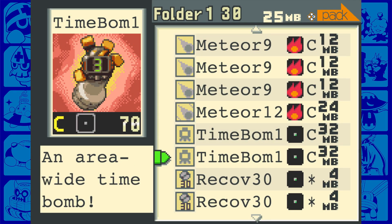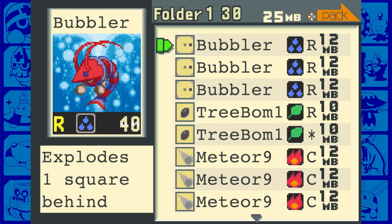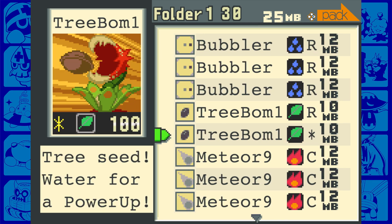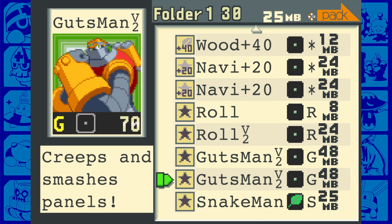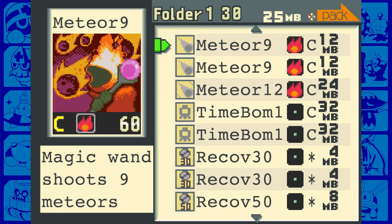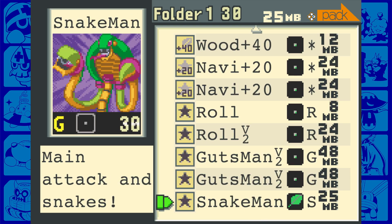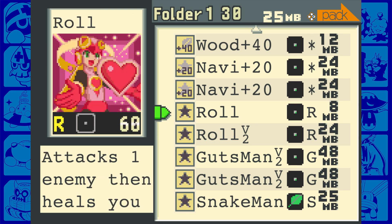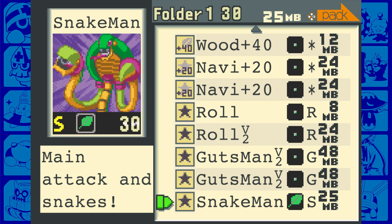For my folder against Thunderman, I ended up going with codes R, C, G, and one S for Snake Man. There weren't a lot of S codes that were really worth adding, unfortunately - not for this fight. So a little bit more spread in the codes than I would like, but I want to try Snake Man. I hope it's good.